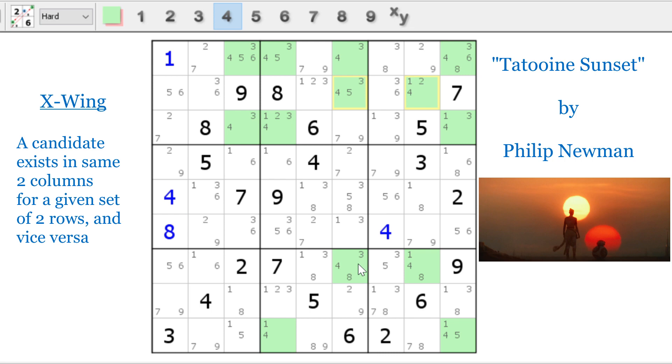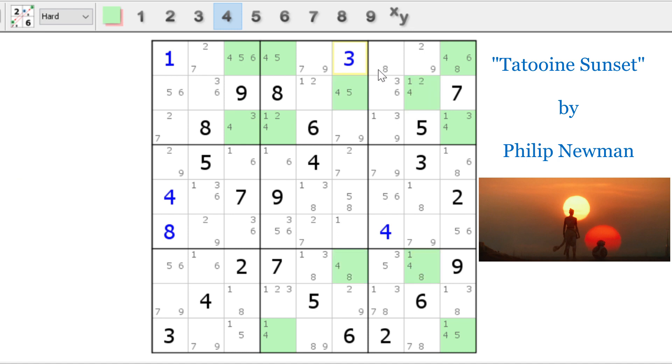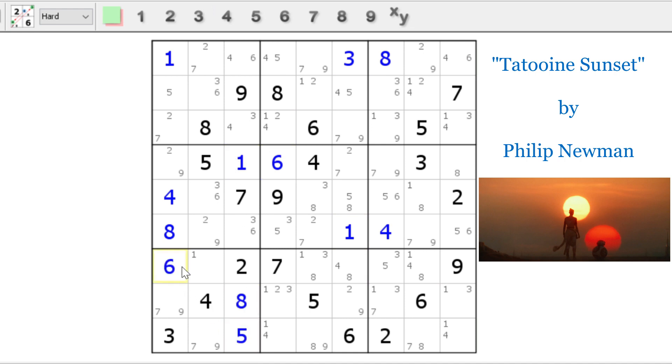If you go across rows two and rows seven, there are at most two spots for fours — so it has to be a four here and here, or here and here. That's our X-wing, so this cannot be a four. We can eliminate that four — that has to be a three. And with that three, we can make an eight, and we made some eliminations. We can solve for a one, a six, another one, an eight, a five, a six, and a one.